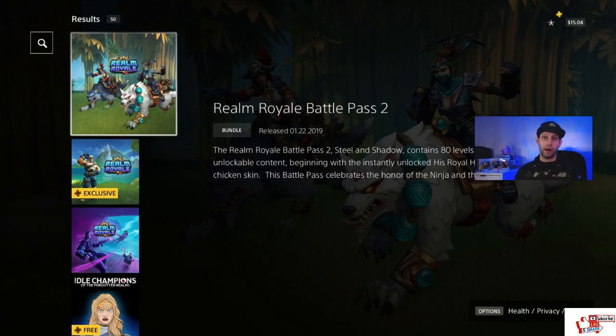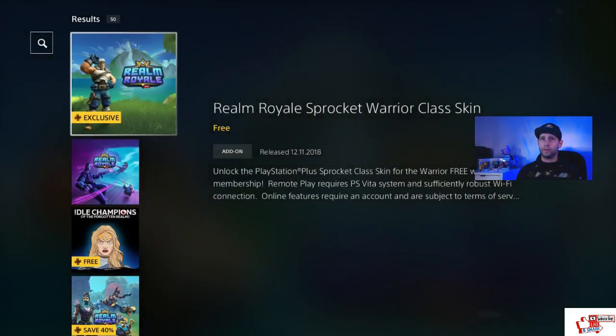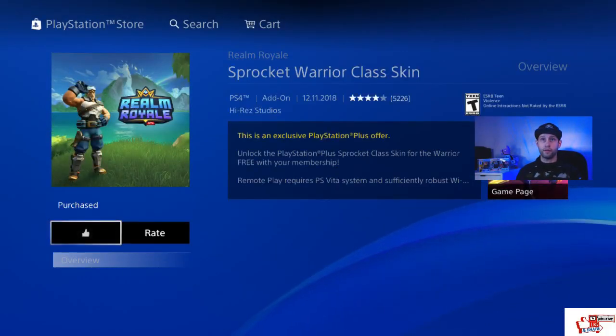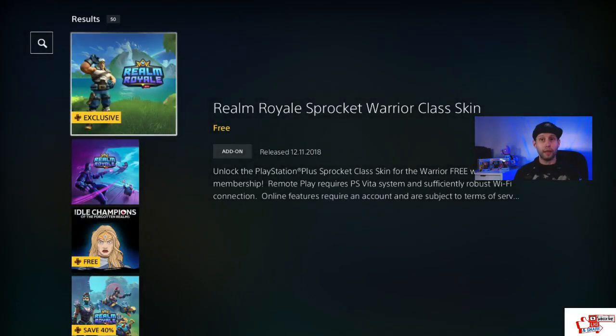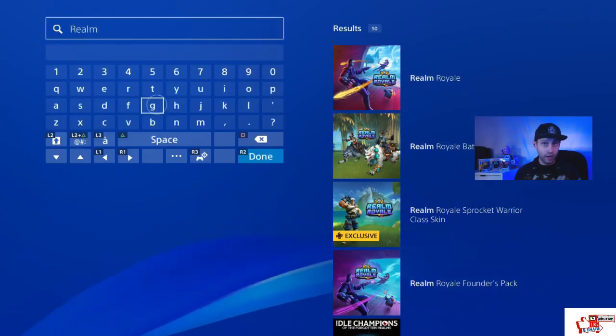It will appear right there — just like that. We already got this. This is another skin for free. It's all free — you get a skin, you get the game, you get the Battle Pass for free. That's it, that's all you got to do, simple.